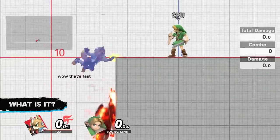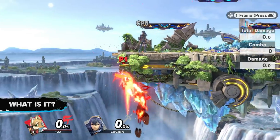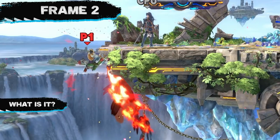Basically what 2-framing is: whenever a character is recovering and they grab the ledge, there are two frames during that ledge grab animation that this character can be hit. I know it looks fully invincible, but if you really look at it, there's one frame where you can hit him, two frames where you can hit him, and then on the third frame, that character is finally truly invincible.